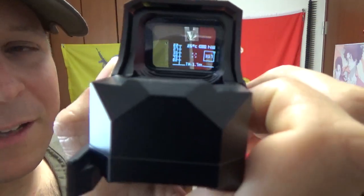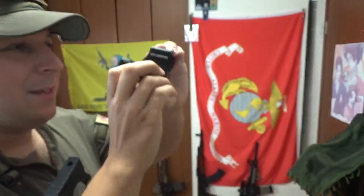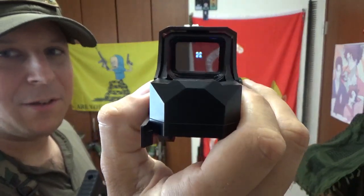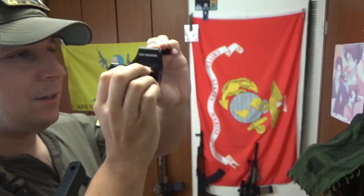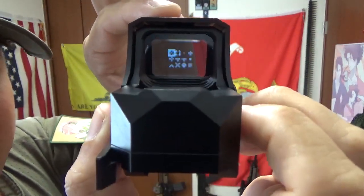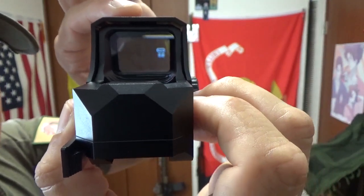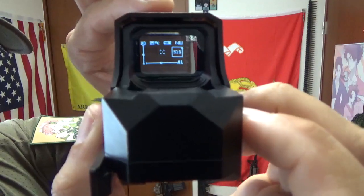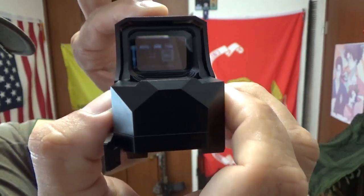Press it again and you get just a simple dot — so if you want it super simple, there you go. When you press the power onto this thing, it does do a whole startup system — there's a mini operating system and software going on, things to be knowledgeable about. If you press the list button, you can adjust your aim up and down, side to side, and even choose your own favorite reticle. You also get your battery notification, and you can adjust the brightness with the up and down arrows.